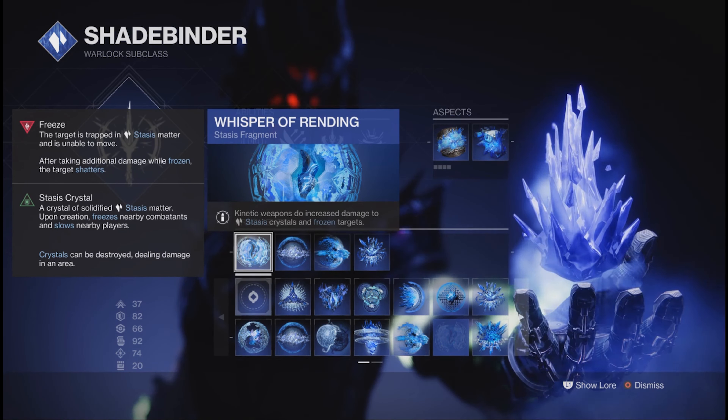Put on Thorn or Osteostriga, alongside Necrotic Grips, for poison. Fragments: put on Whisper of Rending. This is the only fragment you'll really need for this build. You can choose the rest.